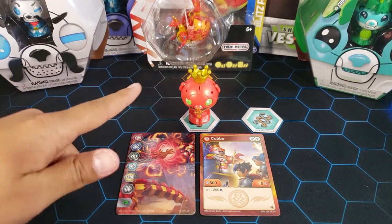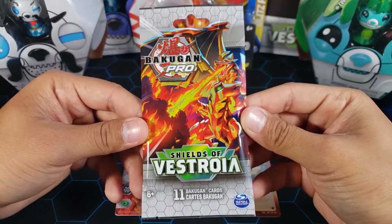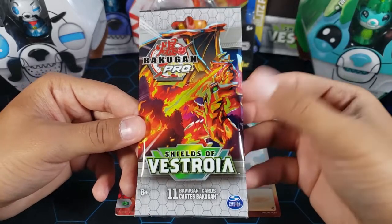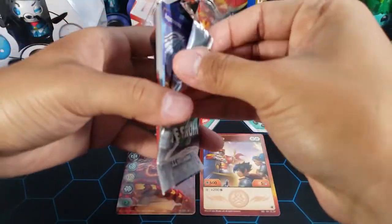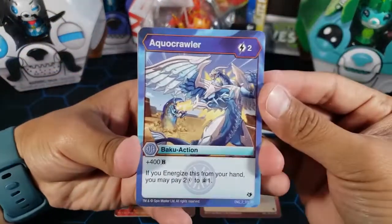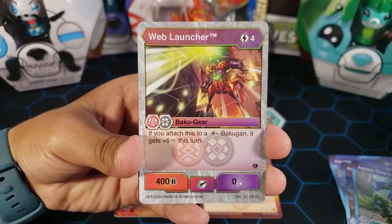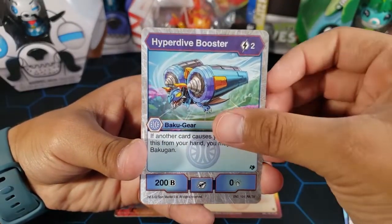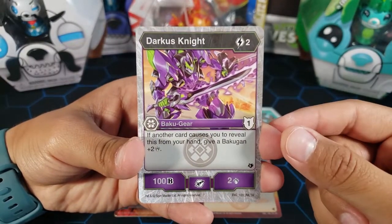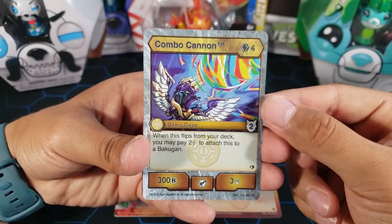Before we go, we've got to open up a Bakugan booster pack — in this channel we love the Bakugan TCG. We're opening a Shields of Shoya pack. I need four cards from the set, so we're hunting for those. Let's see: Aqua Crawler, Hook Trap, Aqua's Overwhelm, Web Launcher, Tail Shears, Vulcanis Greaves, Hyper Dive Booster, Darkest Night — I feel like I don't see this one that often.